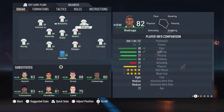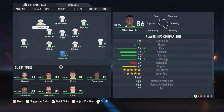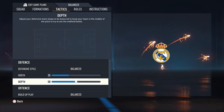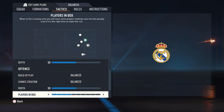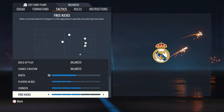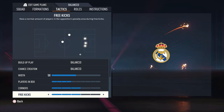On the right side we have Rodrygo, Benzema is the striker, and Vinicius Jr. is on the left. For tactics: defensive style is balanced, width 35, depth 50. Build-up play is balanced, chance creation is balanced, width 50, players in the box four bars, corners three bars, free kicks three bars.